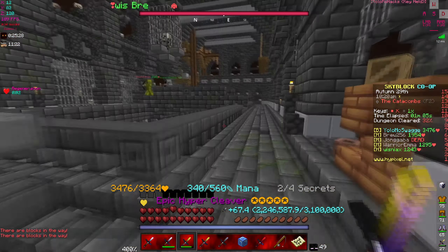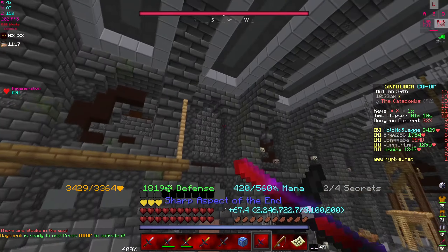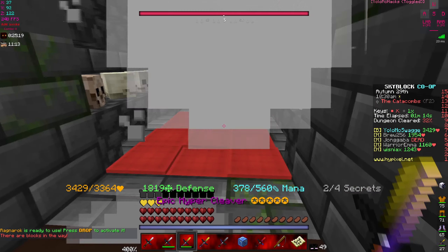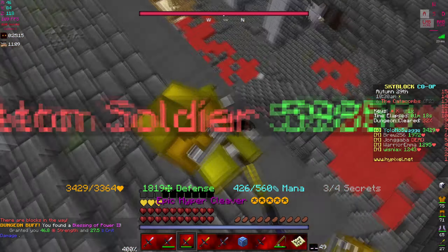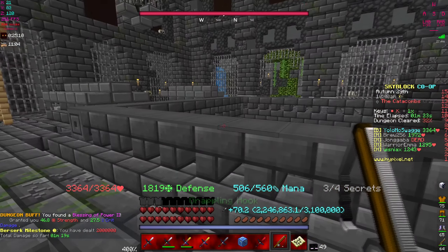Having the spirit boots here and there is nice, especially in one of the wither rooms where you have to fly up and get a chest that's dangling down a chain or something. You have to either get lucky spamming the Aspect of the End, or you just wear the spirit boots, and it's easier like that, to be honest.